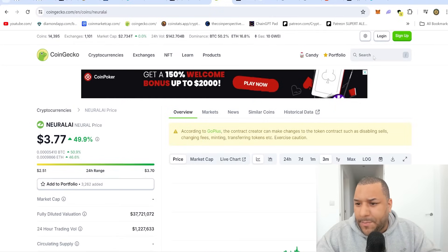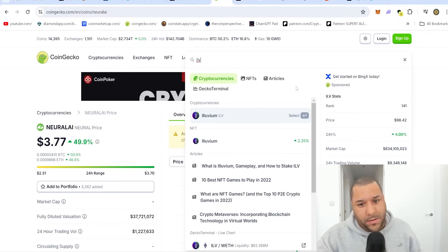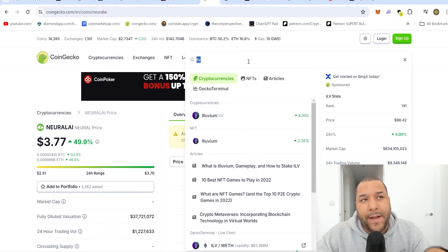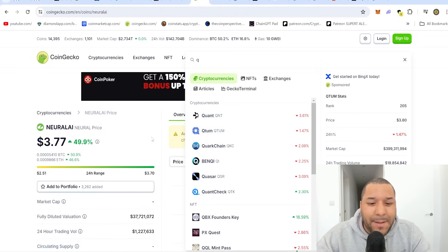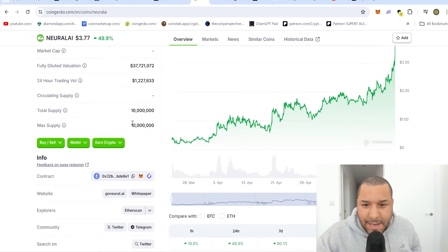Let me find Illuvium. Do you remember in the last cycle? Who was around for Illuvium? I'm trying to find tokens that have tiny supply with a similar supply to show you what prices they can hit. Illuvium has almost 10 million — 9.6 million total supply. Illuvium in the past went as high as $1,700. And that's with roughly just under 10 million supply.